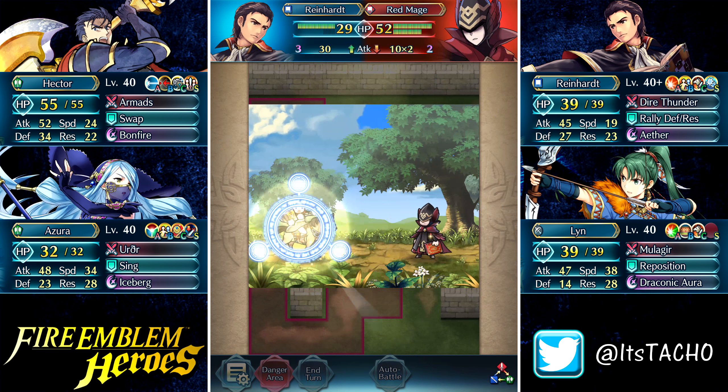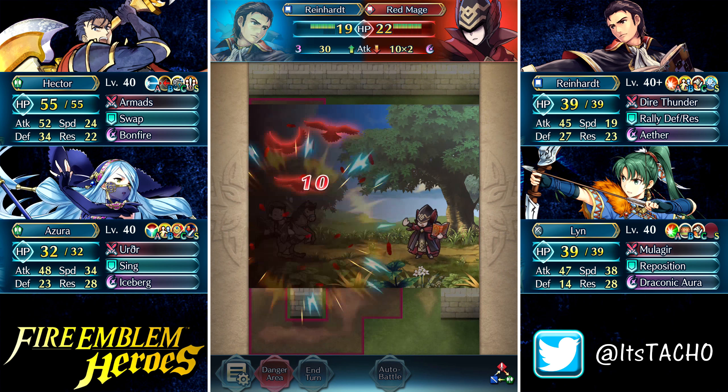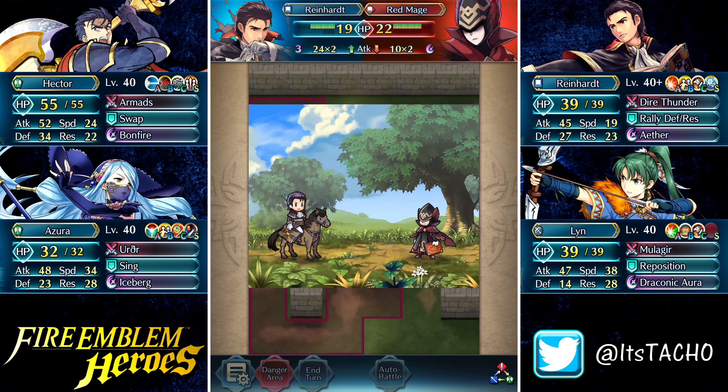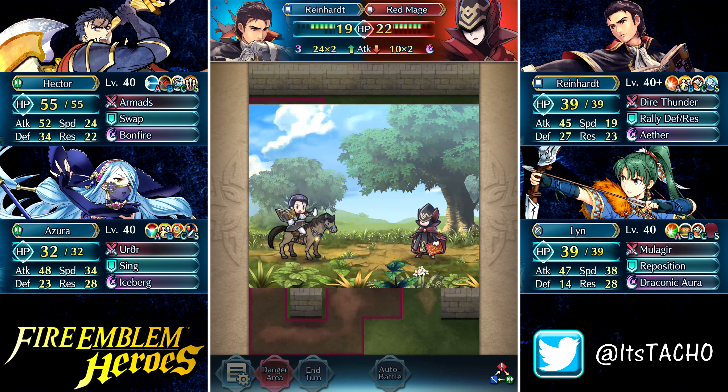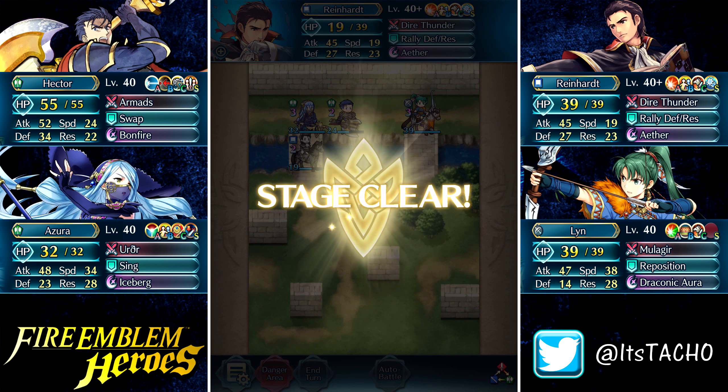All we really have to do is end the turn and Reinhardt is going to show this Red Mage who the real Magic Man is. He's getting the double on me, but he can't beat the Reinhardt, man — when it comes to a battle of magic, there's only one Reinhardt. I'm going to finish off the Red Mage now and that's pretty much it for the map. It's a very fun map and it's pretty cool with how they set up the opponents, so you've got to really be careful and watch your back.